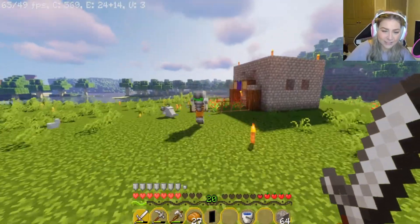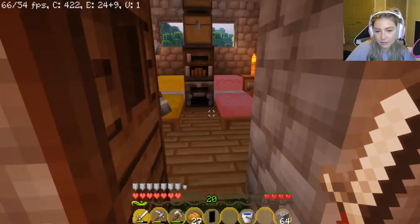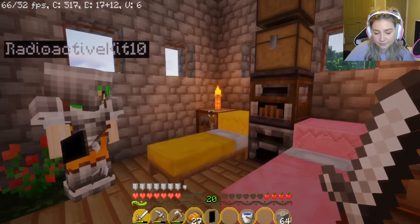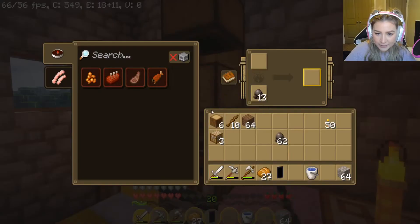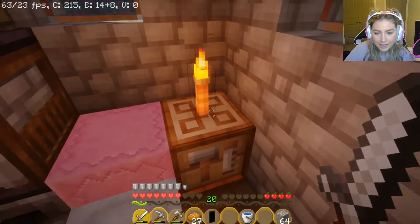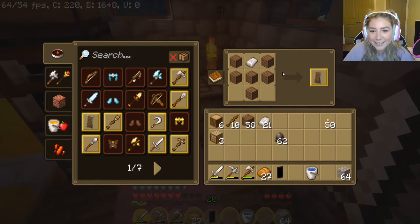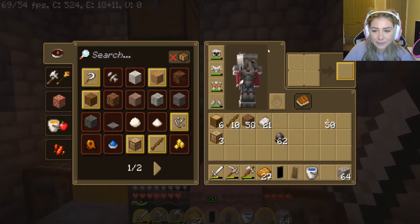We can make shields! I was gonna say we could take my banner and make a shield, but now we both get a shield. Let me get my banner. Okay, let's make some shields. If I remember how to do this, we need a piece of iron, and then you make like a Y shape with your wooden planks. You can do the little recipe book too. I was just being dumb.